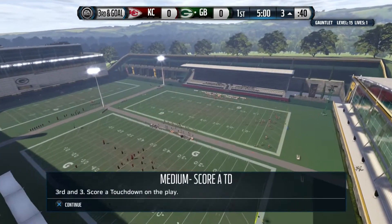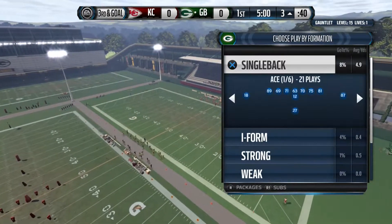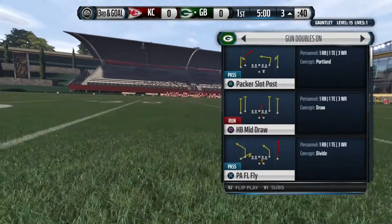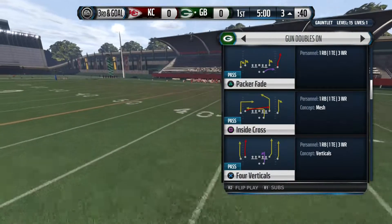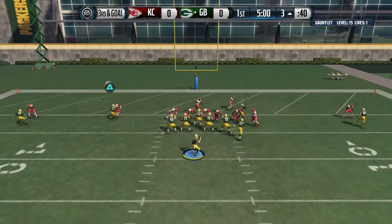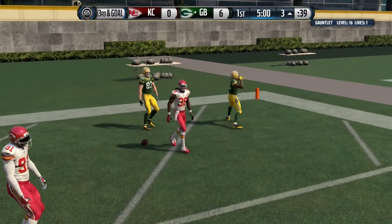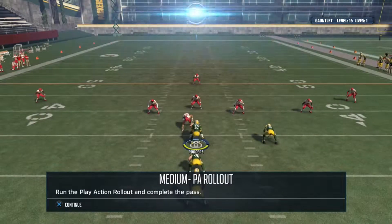What kind of a bad pass was that? Come on — I'm not about to lose on something stupid. Back to the gun — we're going to run it again. Same exact thing, inside cross — should be wide open. He's open — got him, touchdown! Level sixteen complete.